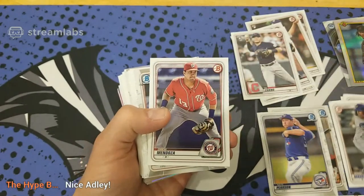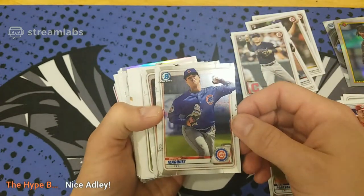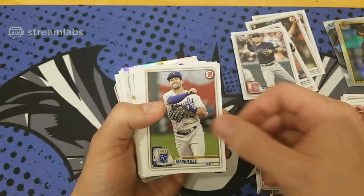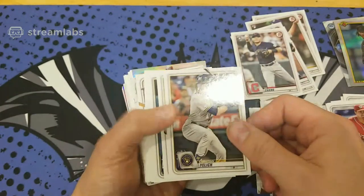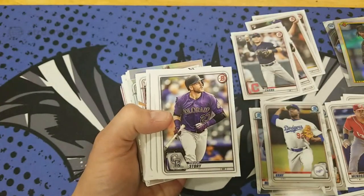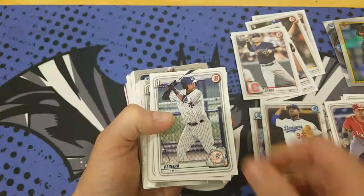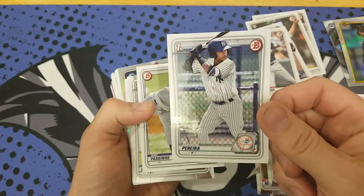Prospects here. I'll try to speed this up a little bit but make sure everybody sees the cards. There's another Christian Yelich. Here's our first Bowmans coming up — we got our first Yankee. Not the one we're looking for, but still.